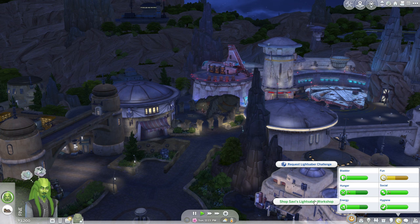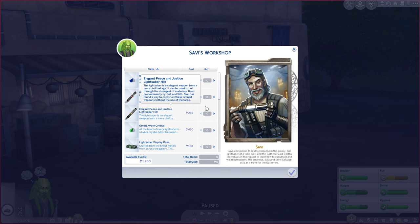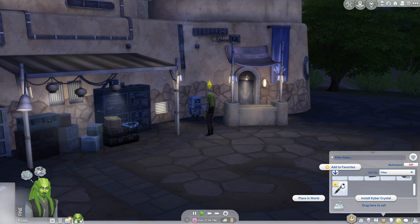So let's travel back to Black Spire Outpost. I think there's a specific NPC we're going to need to talk to. And we can shop for lightsaber parts too — let's do that. We've got hilts and we've got kyber crystals. I'll take the elegant peace and justice hilt and a green kyber crystal.